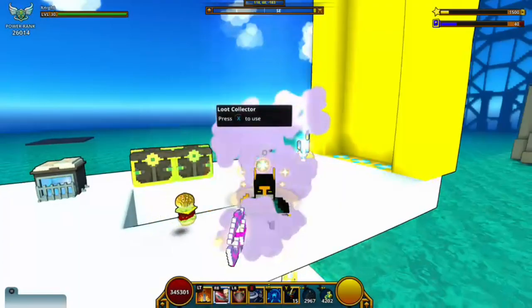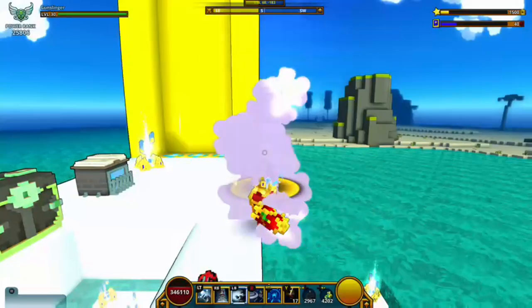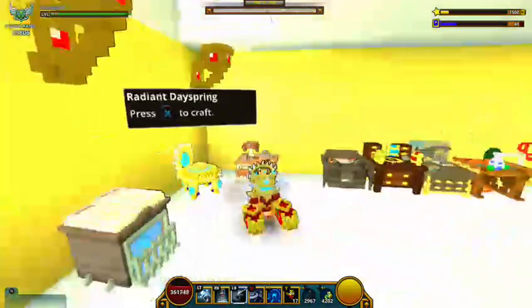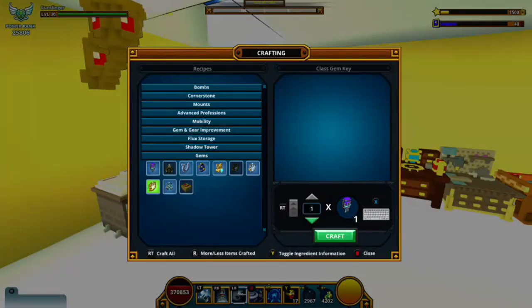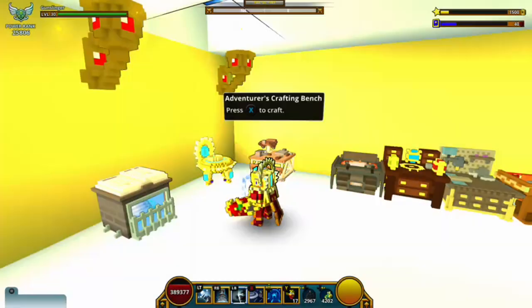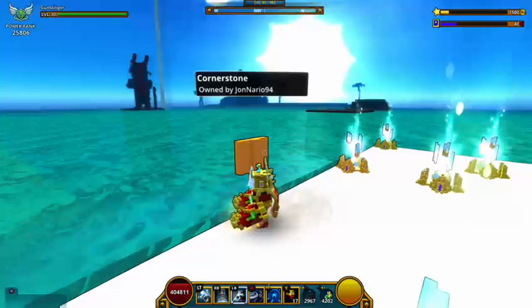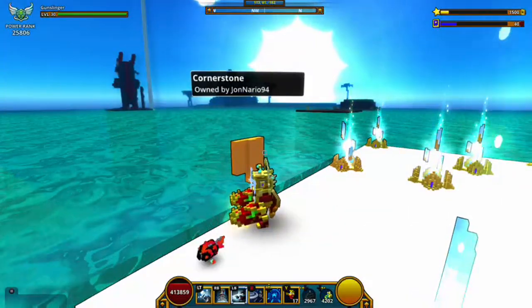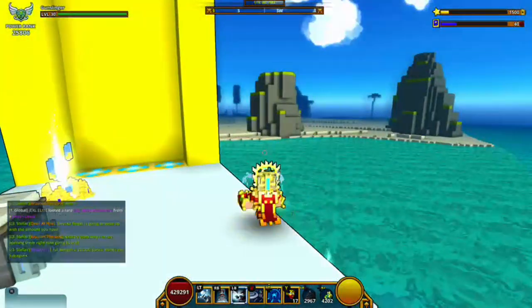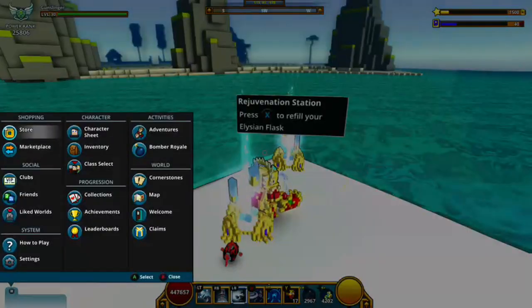As of the time I recorded this, I already used over 1,700 dragon coins and I pretty much maxed my gunslinger. You can see how much bound brilliance I have — I have over 400 of them right now, which is insane because I didn't have anything before. I used like 25 or so bound brilliance already, but you can get a ridiculous amount of bound brilliance, and you need them.